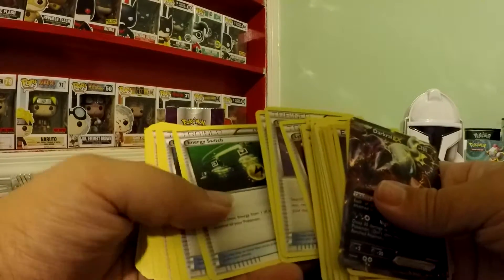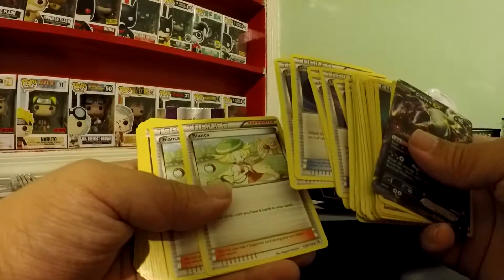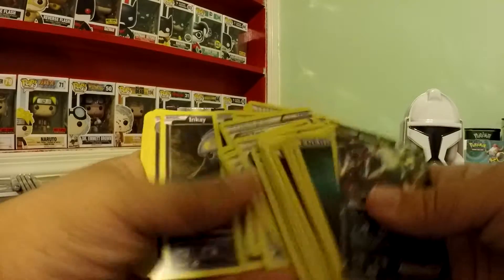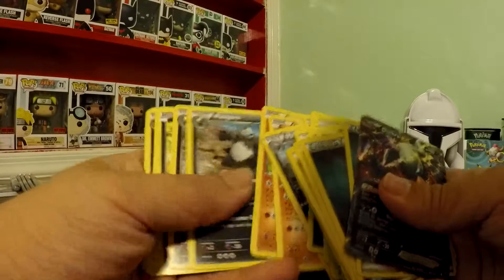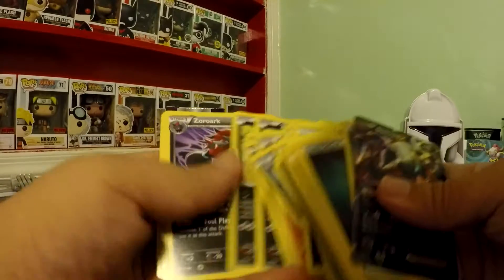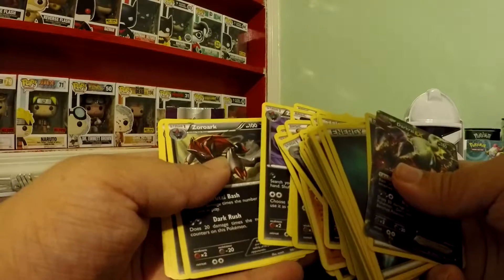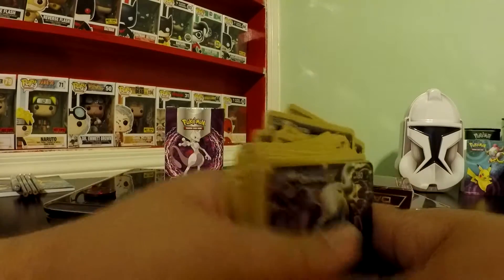Level Ball, Iwasota, Energy Switch, Dark Patch, Bianca, Inkay, Malamar, Pancham, Pangoro, Zorua, Zoroark, Sableye — really cool stuff.